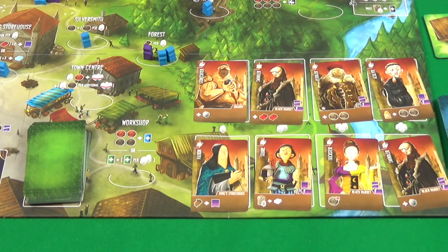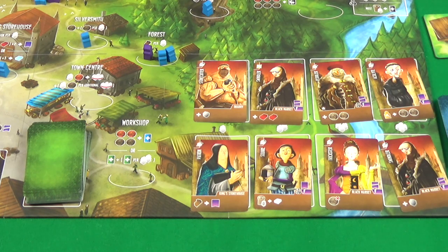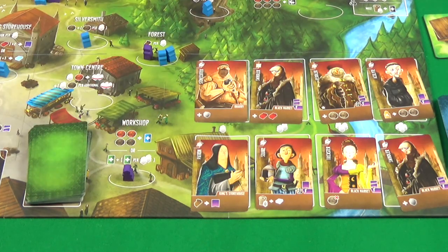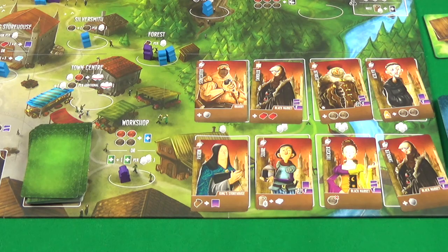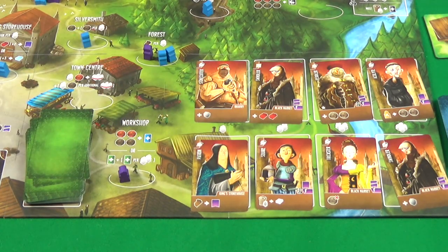The workshop also has a choice of actions, but like the mines, you can only perform one action no matter how many workers you have there — though efficiency is affected. You can either gain an apprentice by paying money, or gain more building cards: one building card plus one per two workers. When gaining apprentices, you need to pay two coins to tax and two to the supply. With one worker, you can pick from the first column, two workers from the second column, three from the third column, or earlier ones if you prefer.